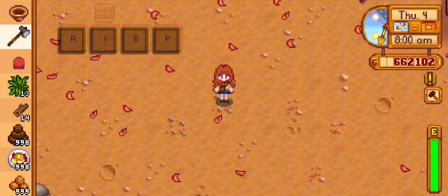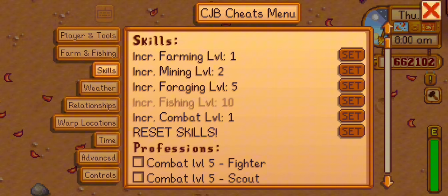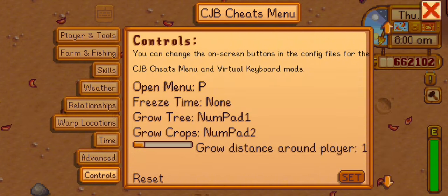The next mod is CJB Cheats Menu by CJBok and Pathoschild — another overpowered mod. In this mod you can control the flow of the game.